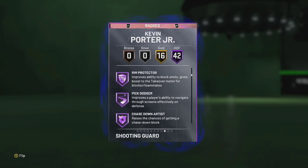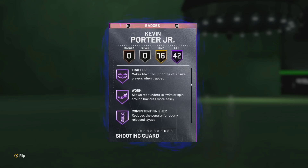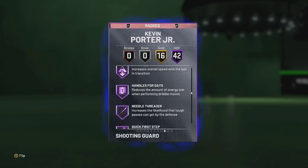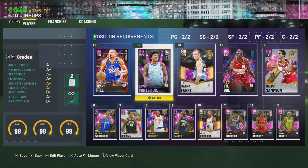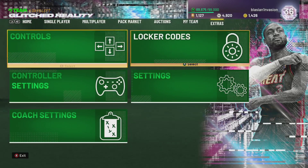He's got 42 Hall of Fame badges: catch and shoot, ankle breaker, rim protector, Hall of Fame clamps, Hall of Fame heart crusher, Hall of Fame interceptor, intimidator, lightning reflexes, pogo stick, target defender, trapper, worm, consistent finisher, contact finisher, fancy footwork, fast break finisher, pro touch, showtime, downhill, handles for days, quick first step, impossible release, flank spot release, range extender — and he's actually going to have blinders as well. So yeah, he's got a lot of key Hall of Fame badges.